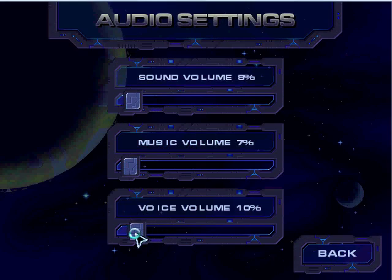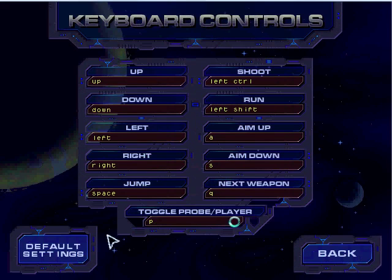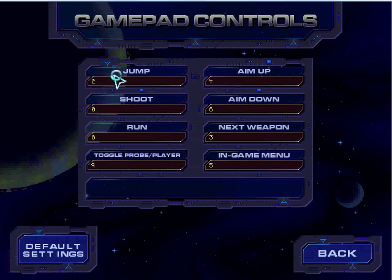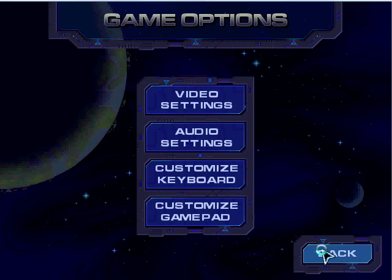I don't have any recorded voices yet, so the volume for that doesn't have any voice playback yet. We also have a customizable keyboard and a customizable gamepad — you can select the buttons you want to use for jumping and so forth. If you don't have a gamepad plugged in, it's going to say there's no gamepad plugged in.